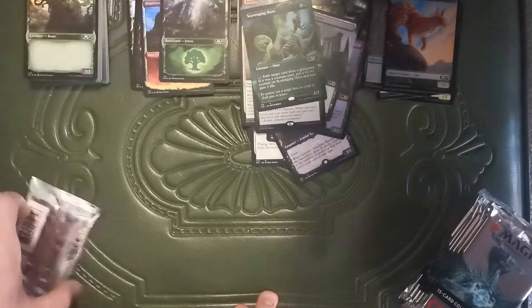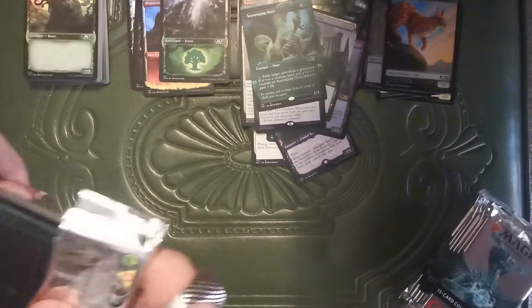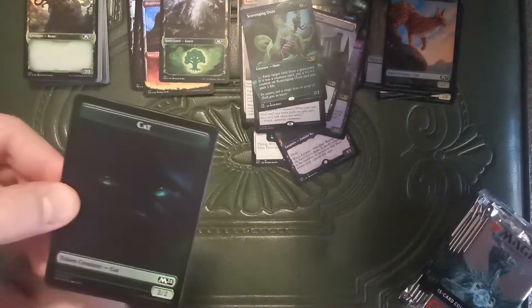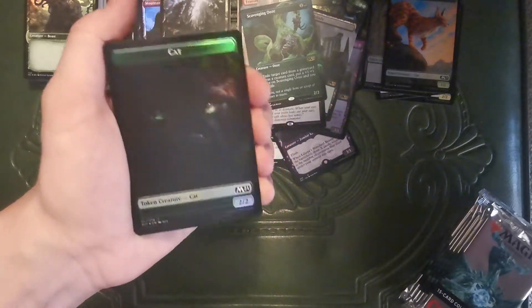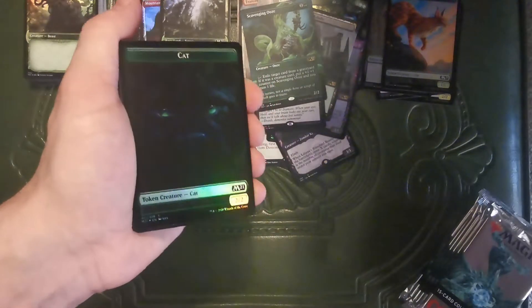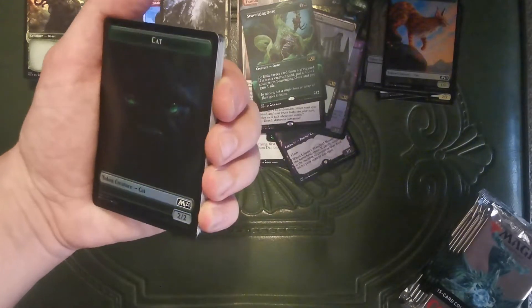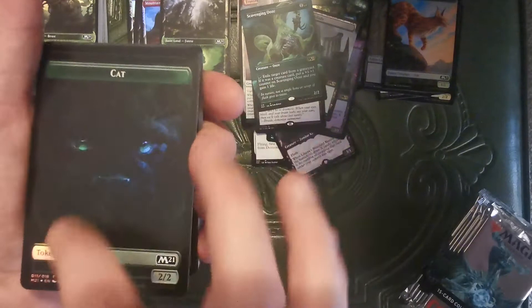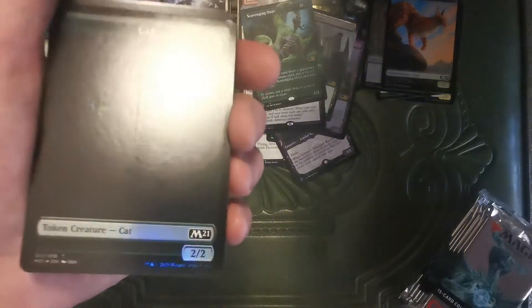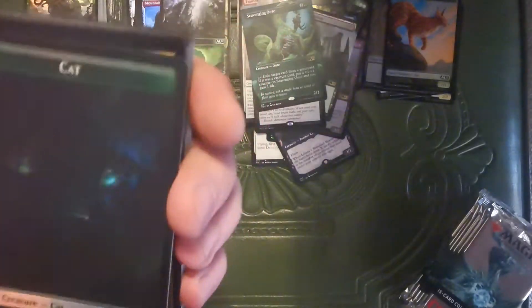Wow — sometimes I'm always surprised how big these piles get just from one box, one little 20-pack box. They still put 15 cards in these packs. Whoa, what is that peeking out? Oh, it's got a freaking big line through the center of it, but that is probably the coolest cat token I've ever seen. Really impressed by that. It's too bad about the gash right through the middle — that's too bad.